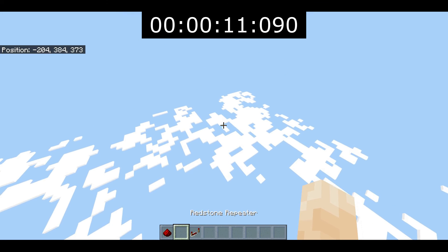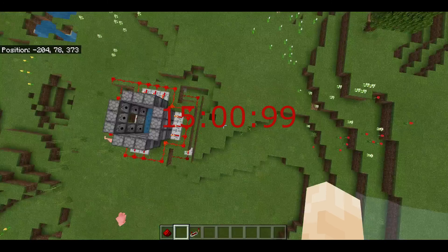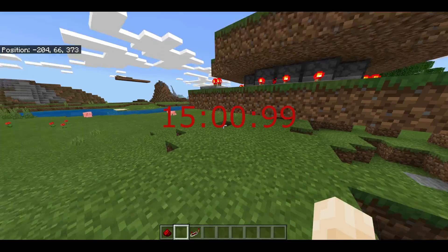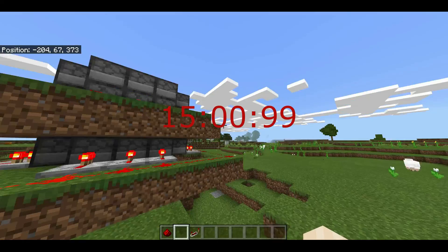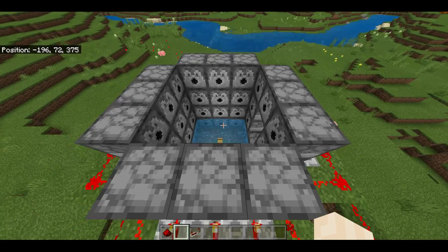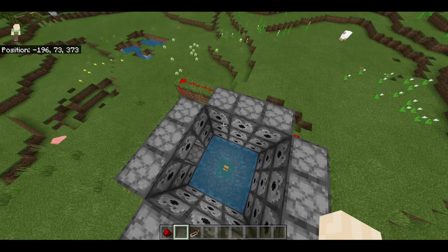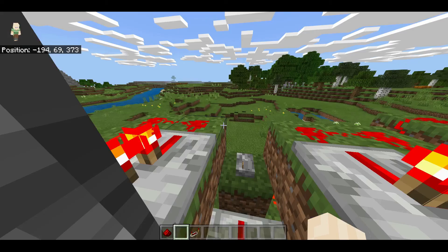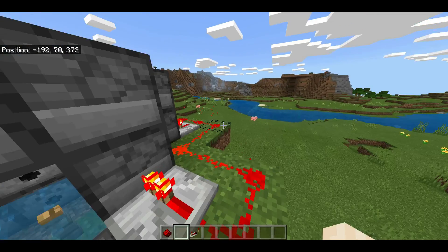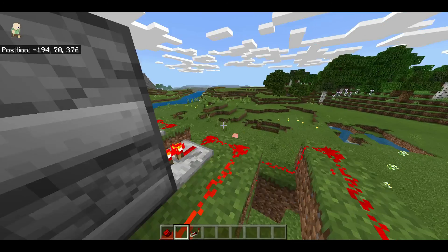It can change depending on where you are. If you're a bit to the right of the fence post, it will hit you up lower. Now all the redstone's on because the lever's on — the redstone just connects all the dispensers. I'm going to say that timer was about 15 seconds.